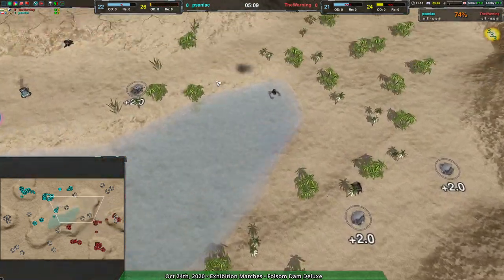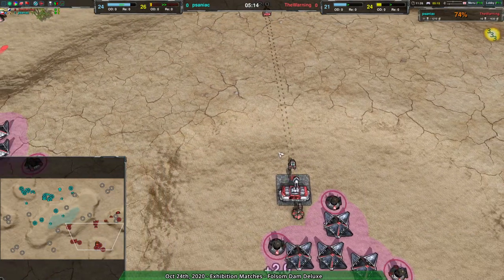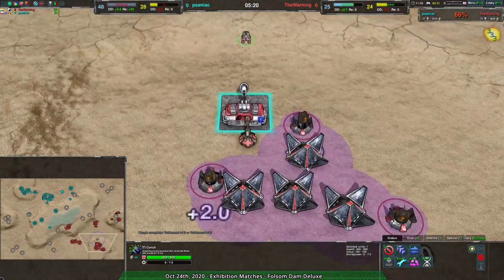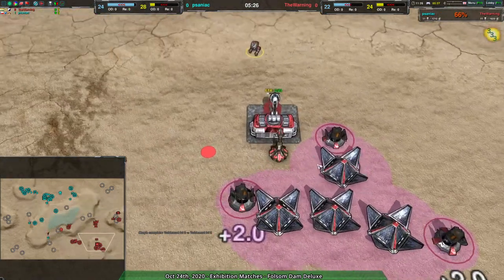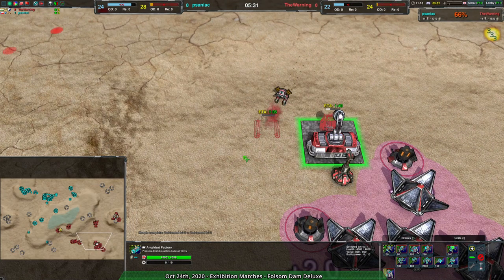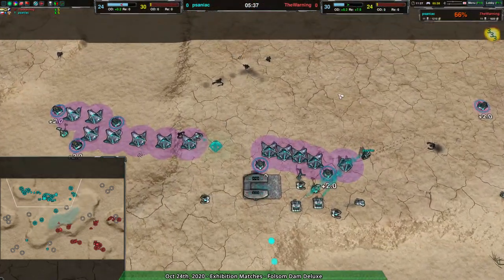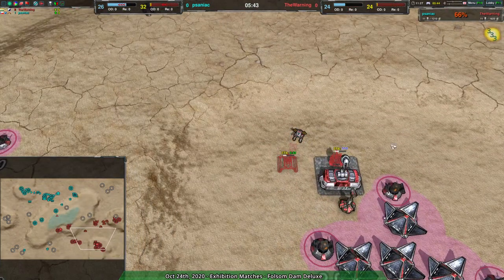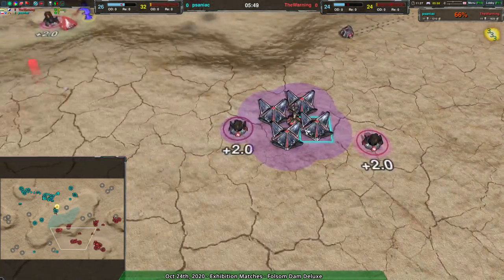The bolus is definitely paying for itself. The Warning now finally getting their production on par-ish with their expenditure. They probably should put their factory on repeat build — repeat build and auto-assist enabled are two things that just help a ton in making sure you don't excess. Assuming you have the energy, make sure any builders you make will use their build power on the factory.